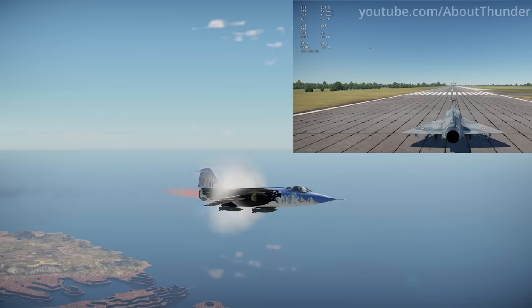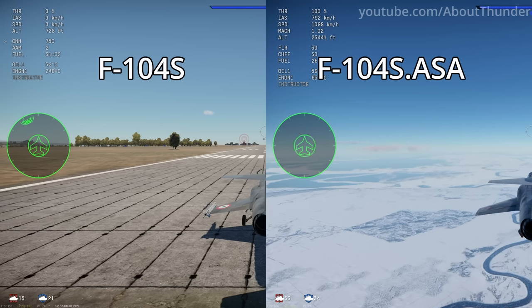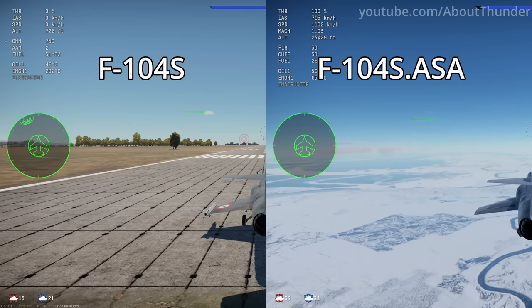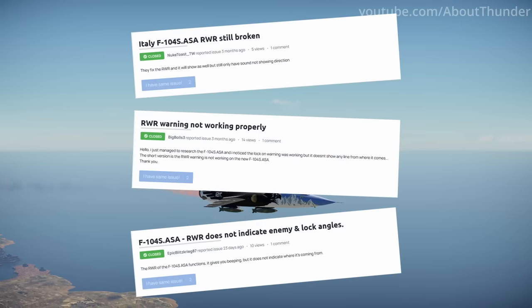Here's another random Starfighter fact: the F-104S ASA actually has a worse radar warning receiver when compared to the F-104S. Understandably, this has caused quite a bit of confusion among players and has led to many bug reports.